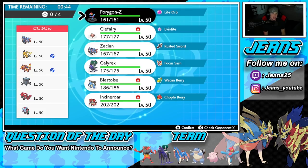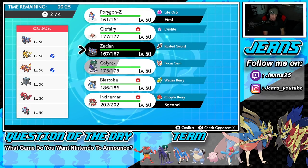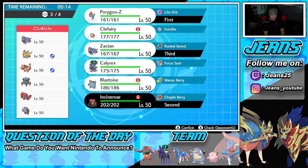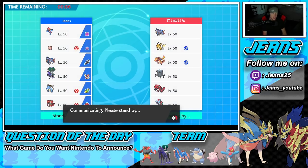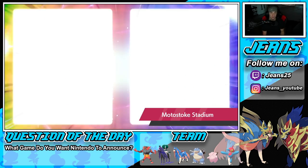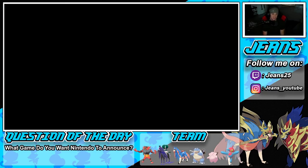Thinking through the lead: Porygon-Z could be solid in a lot of situations with the Electric moves and STAB. Going with Incineroar and PZ, then Zacian and Shadow Rider Calyrex in the back. Actually leaning toward leading Shadow Rider Calyrex over Incineroar — thinking there's gonna be a Fake Out incoming, so we'll Dynamax PZ and get rolling from there. If he leads Zacian we could always Will-O-Wisp to protect our Dynamax.